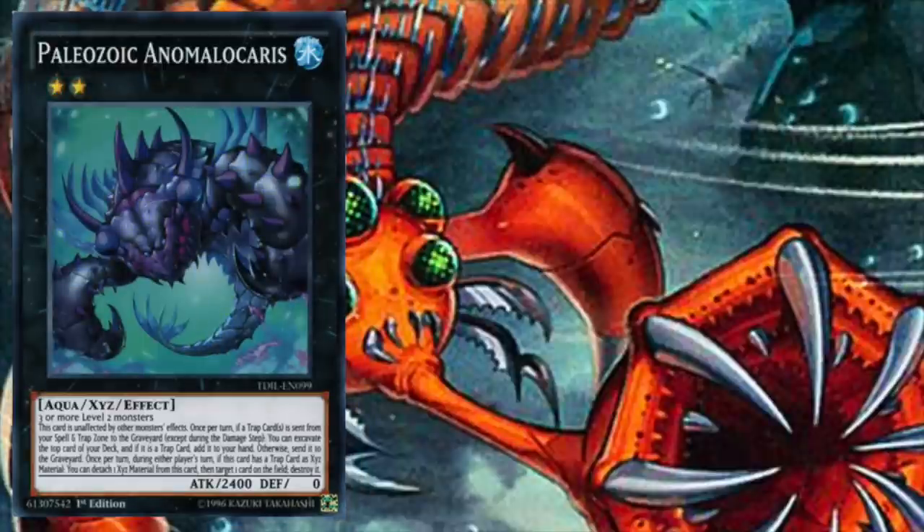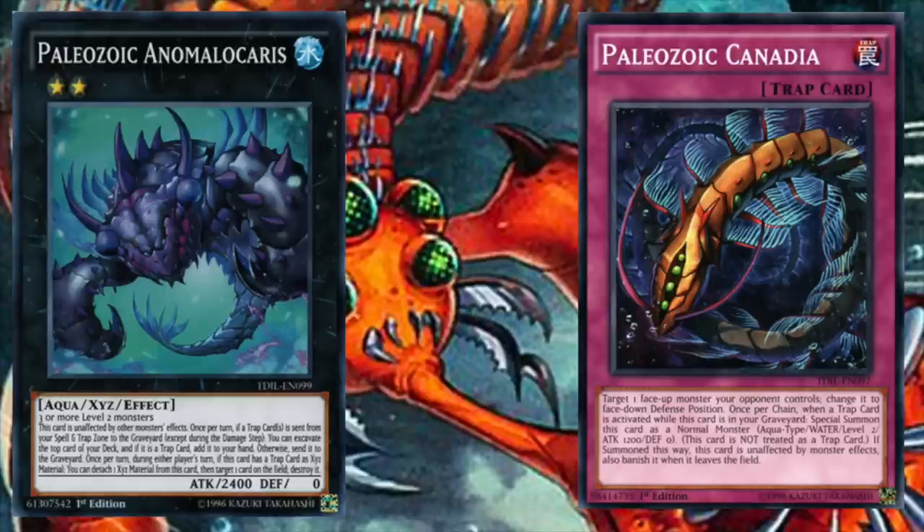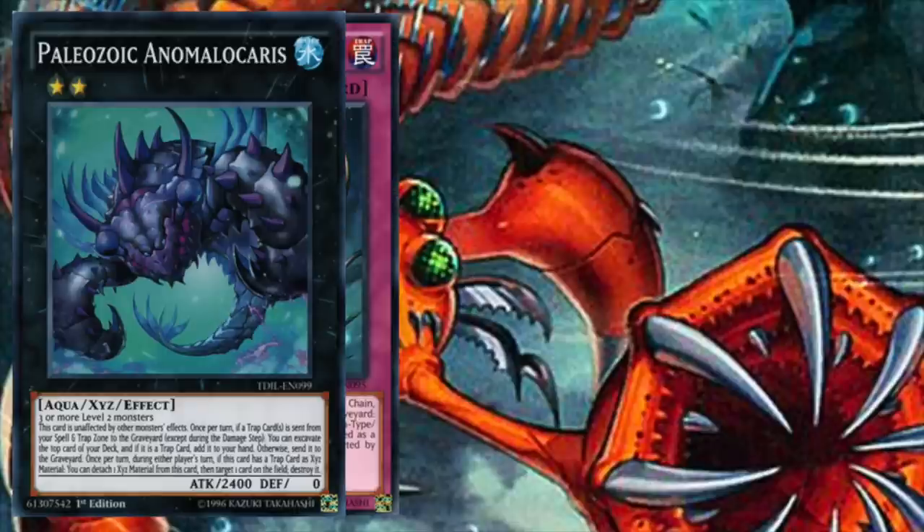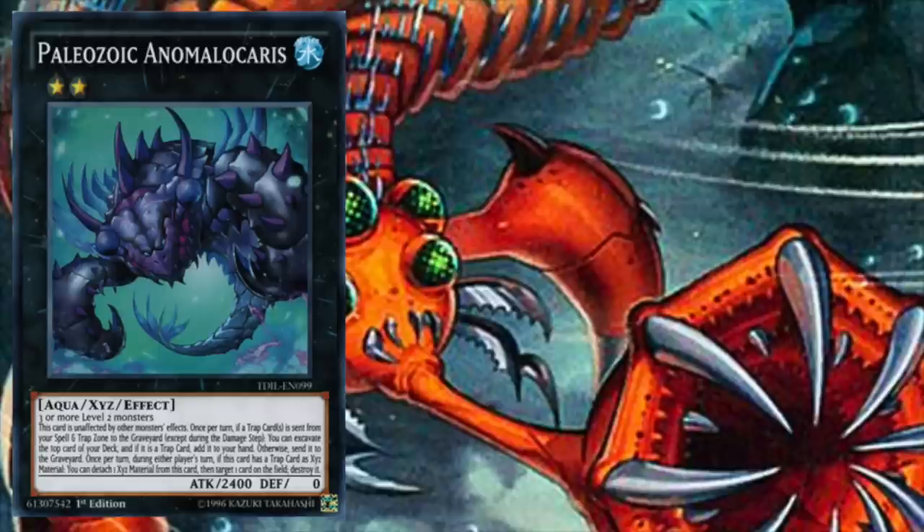The other Paleozoic Xyz, Anomalocaris, requires three or more level 2 monsters — a large investment that can pay off in dividends. Once per turn, if a trap card is sent from your spell or trap zone to the graveyard, you can excavate the top card of your deck: add it to hand if it's a trap, or send it to the graveyard otherwise. Additionally, as a quick effect, as long as Anomalocaris has a trap card as Xyz material, you can detach a material to target and destroy a card. These effects combined with immunity to monster effects make it quite the offensive powerhouse.